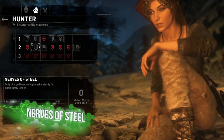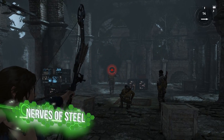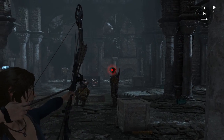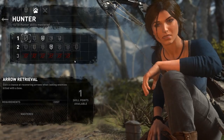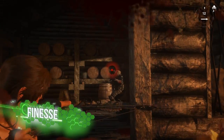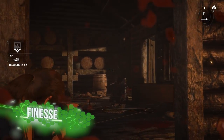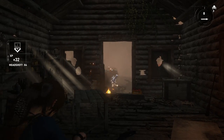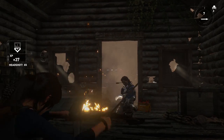Adding Nerves of Steel next will further increase the amount of time that Lara can keep the bow drawn before having an attack of the wobbles, giving you that extra heartbeat to make certain of the headshot. Next, it is well worth investing in the Finesse skill, which gives you yet more delicious XP by chaining headshots together. There's no time limit or penalty for any missed shots, so long as the coup de grâce is always on the noggin or from a stealth kill.